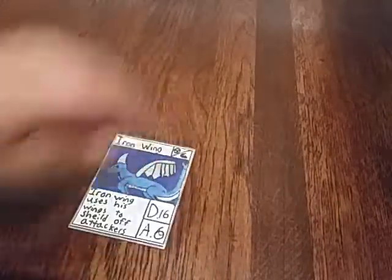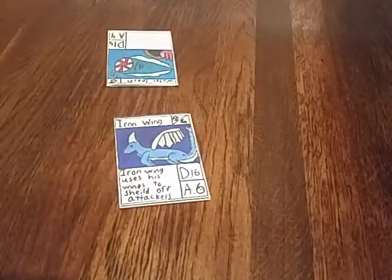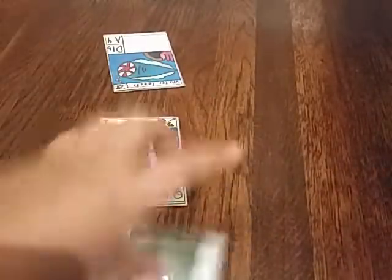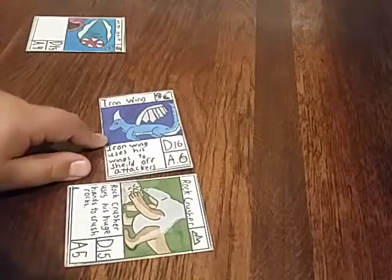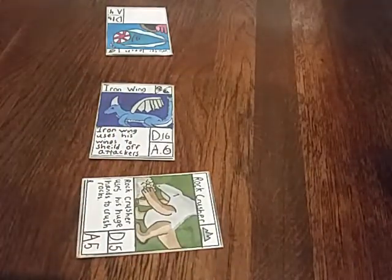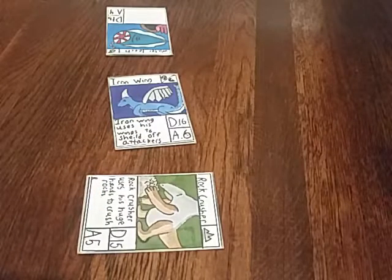I'm going to show you the two positions: attack position and defense position. Let's say Water Leech is attacking Iron Wings — he could attack him. But let's say you put Rock Crusher down in defense. Water Leech wants to attack Iron Wings, whose attack is four, but it has to go to Rock Crusher because Rock Crusher is in defense and he's blocking the hit for Iron Wings.